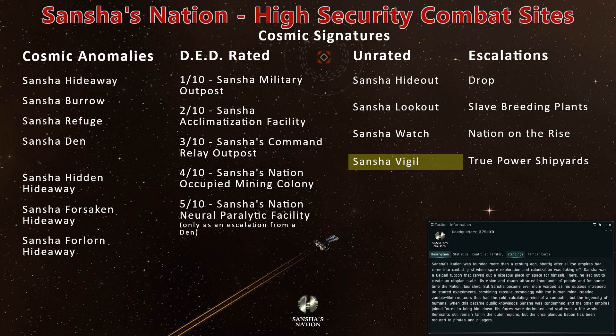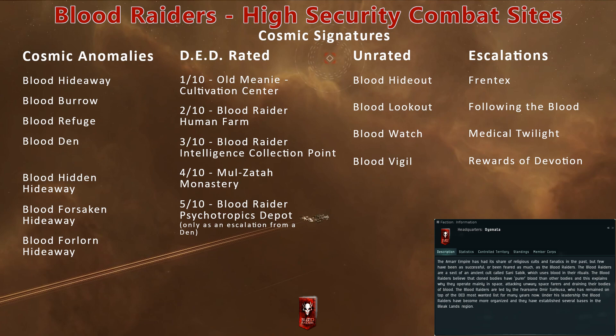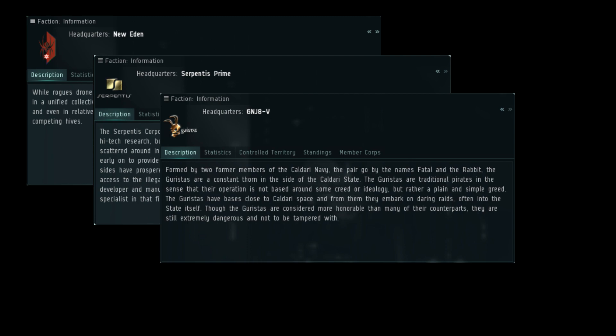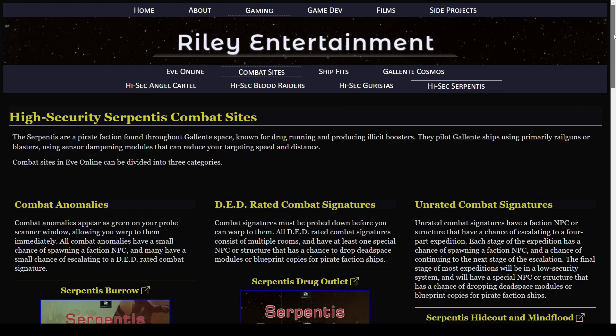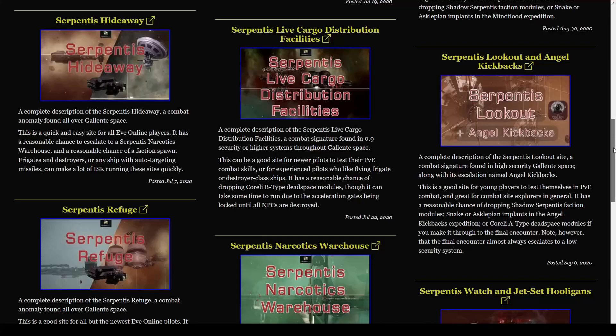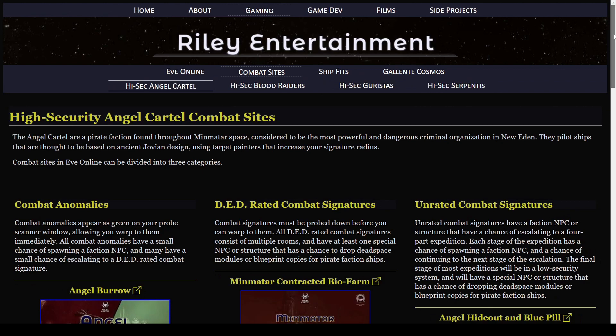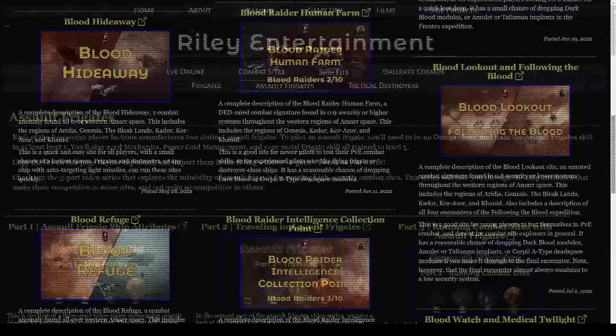Note that the western Amarr regions have very similar combat sites featuring Blood Raider NPCs. Other NPC pirates include Rogue Drones, the Serpentis, Guristas, and Angel Cartel — and Blood Raiders. If you find yourself outside of eastern Amarr space, you can check out those videos right now.